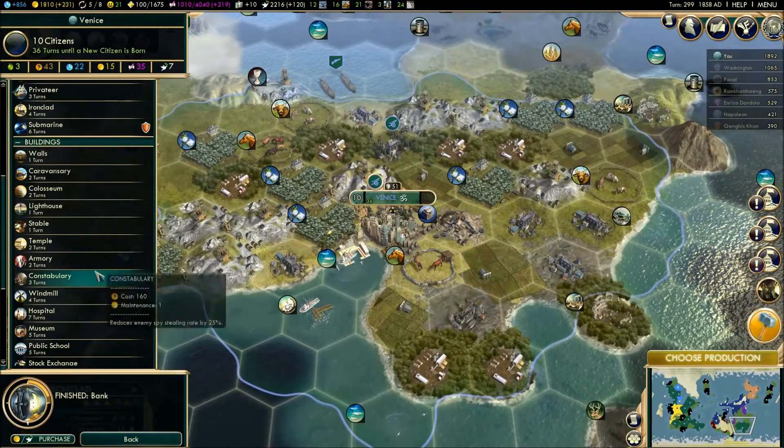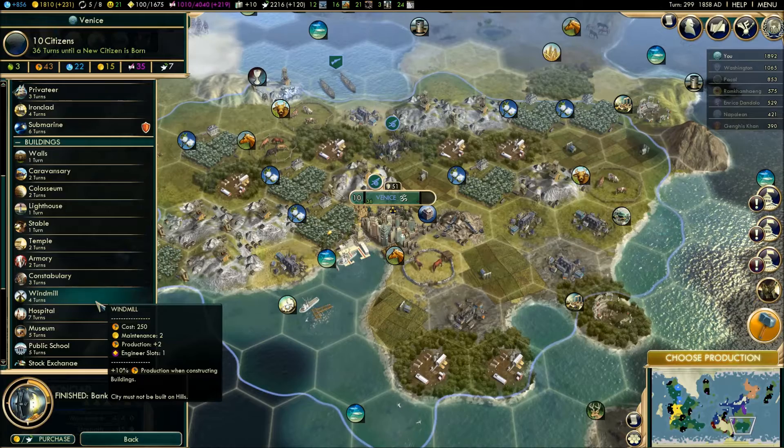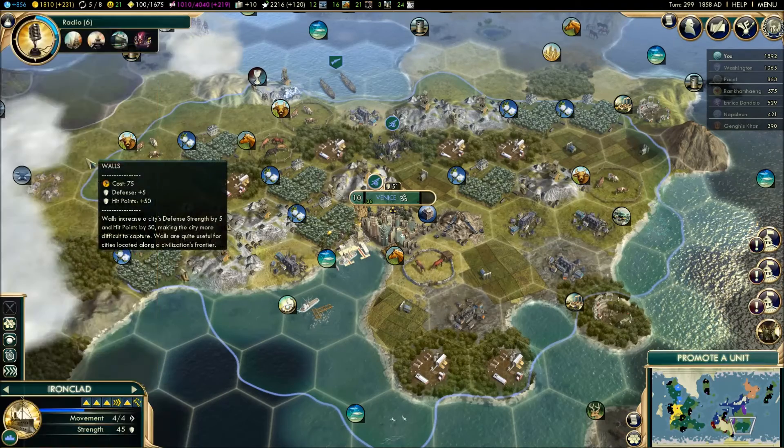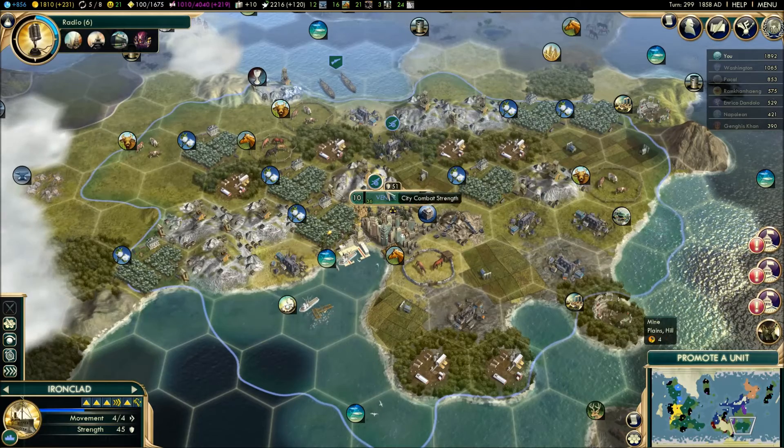Choose production - okay, so the bank has been built. A windmill, coliseum, a wall - actually a wall makes sense. I'd like to beef up the defenses here just in case something were to happen.